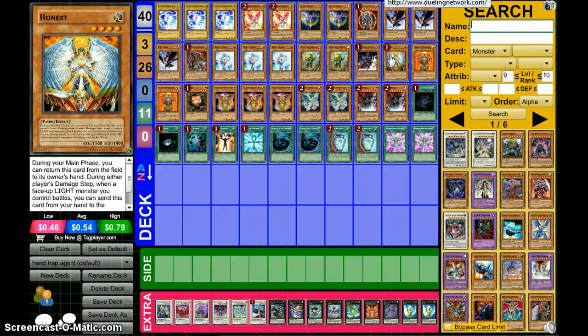One Honest. Honest is quite useful in this deck because quite a few monsters are Light, and it's just easy as a beatstick trick. Honest is a level 4, so it's just useful.